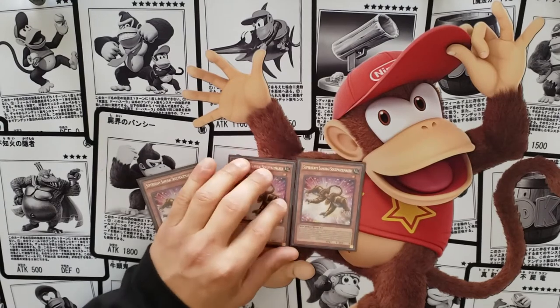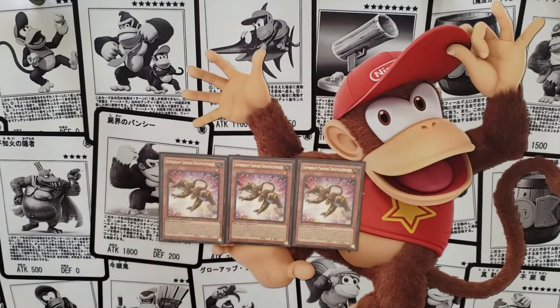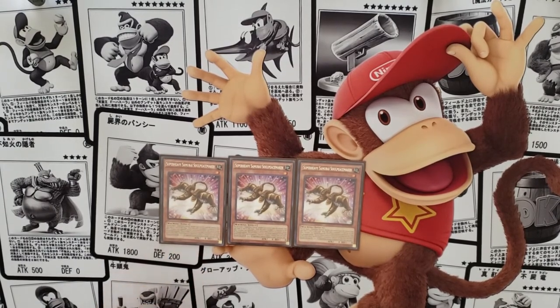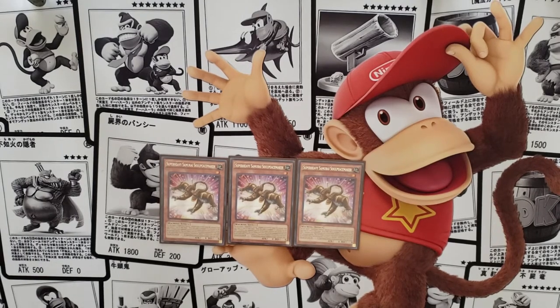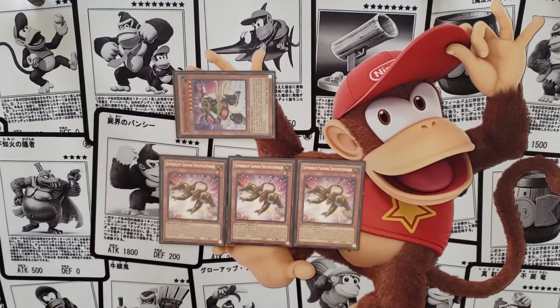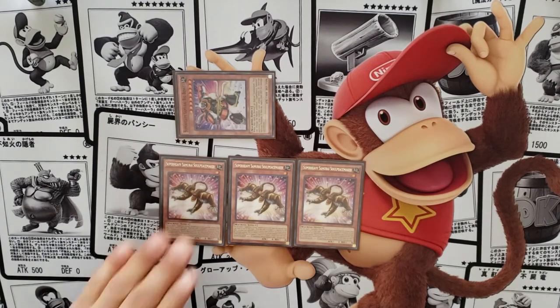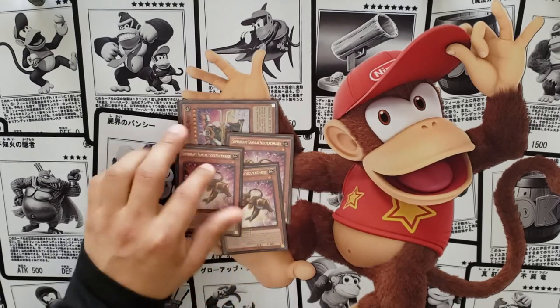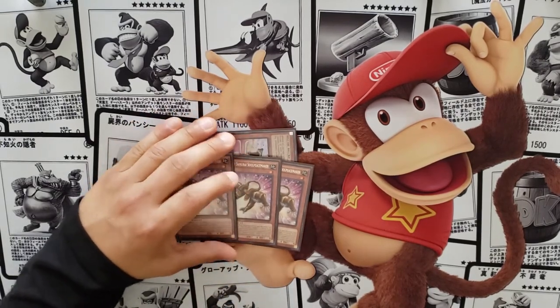Soul Peacemaker is another really great soul card. You equip it to a Super Heavy monster and then tribute the monster it's equipped to along with Peacemaker itself to special summon any Super Heavy card from your deck. Your target is typically going to be Battle Ball or Bingbenke, your gigantic beater — so if you need some damage real quick, that's how you get it done with Peacemaker.